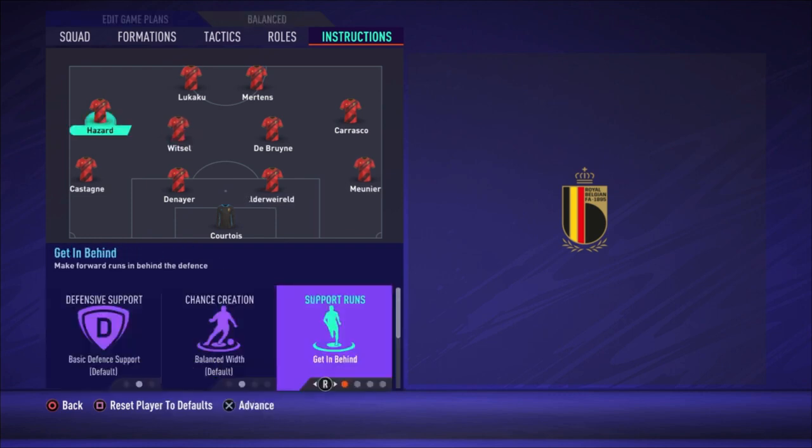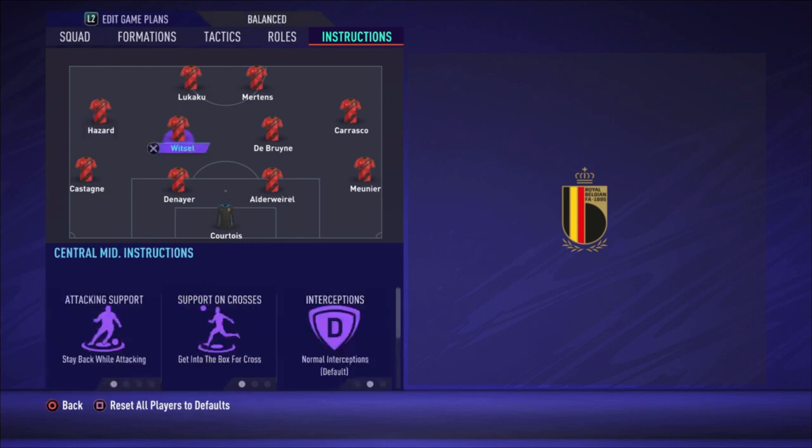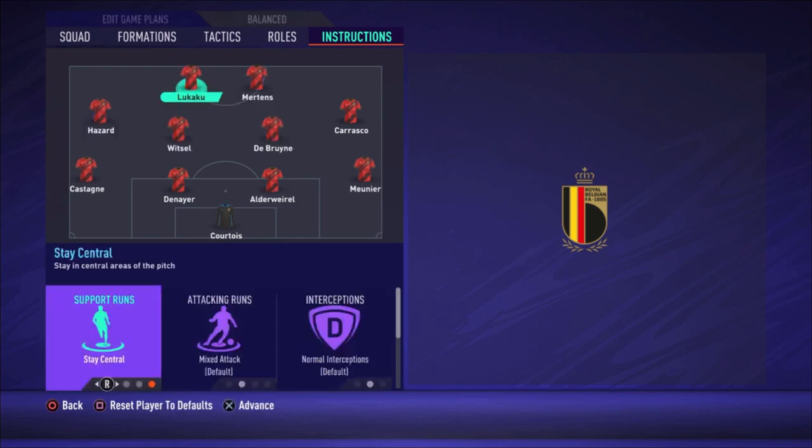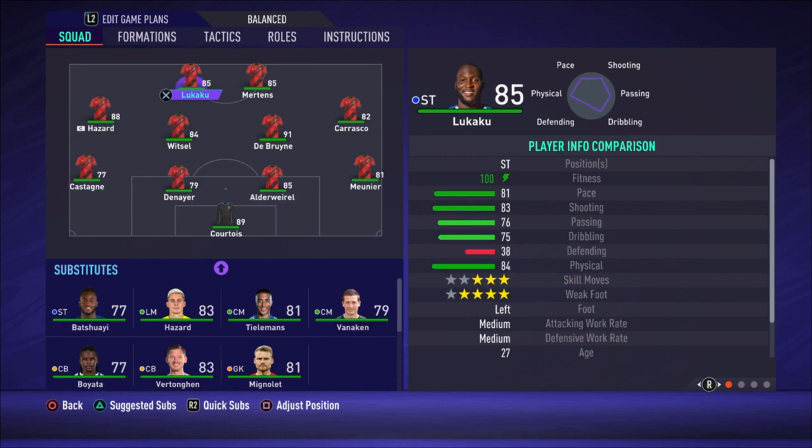For Hazard, the instructions are get in behind and get into the box for the cross. For Mertens, stay central and get in behind. For Lukaku, the only change is stay central. That's it for Belgium — I hope you will try it out and win with this, because that's why I'm making these videos, to help you guys out. Thank you very much for watching, have a great day, bye bye.